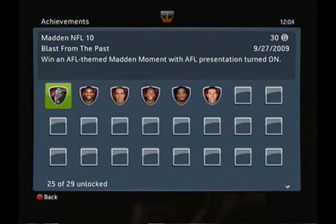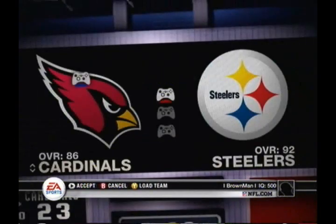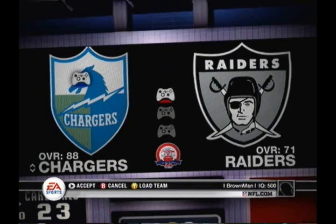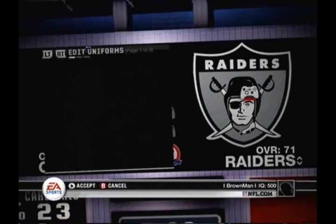The next two achievements we're going for are 'Orange Sherbet Anybody,' which requires you to win an exhibition game with AFL presentation turned on, and 'The Ultimate Ten Point Swing,' which requires you to return for a touchdown with AFL presentation turned on. You just saw me hit the right trigger to activate the AFL presentation mode.